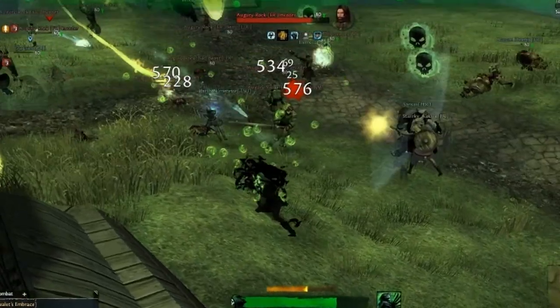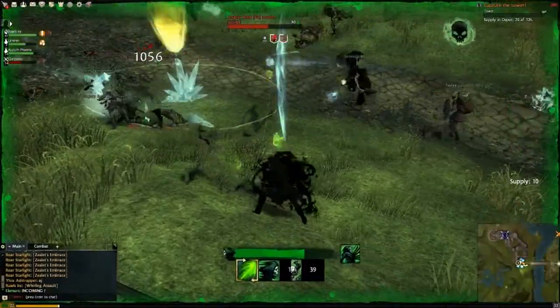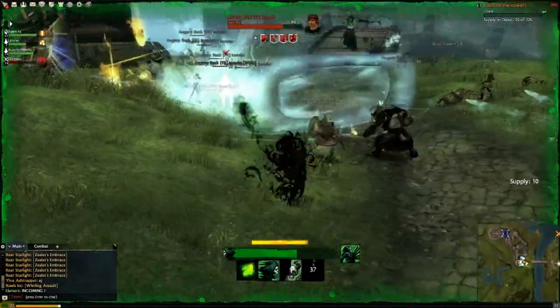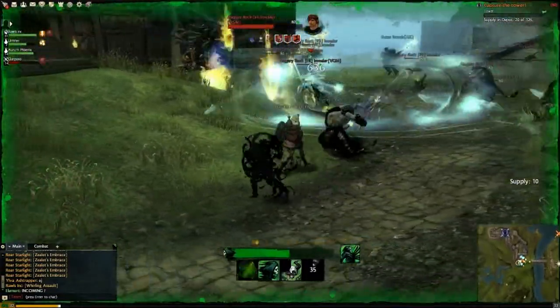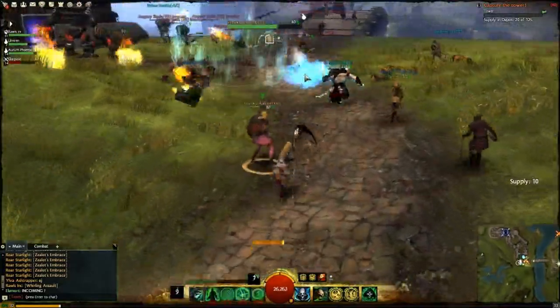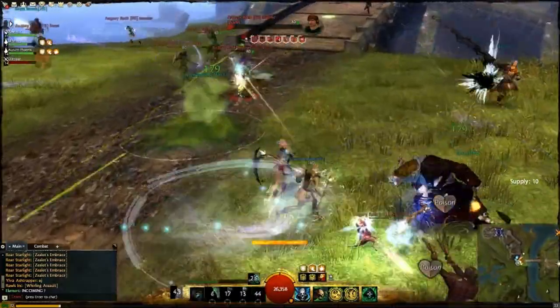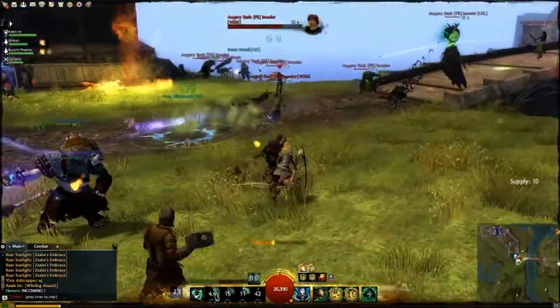Here you can see one of the Death Shroud abilities from the Necromancer. It's an area effect channeling ability, and nowadays you can also move while using it so you don't have to stand still. Total chaos — everybody running around, having an awesome time, laying down some marks.